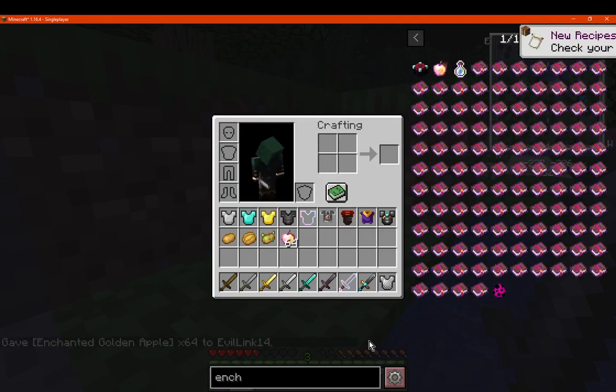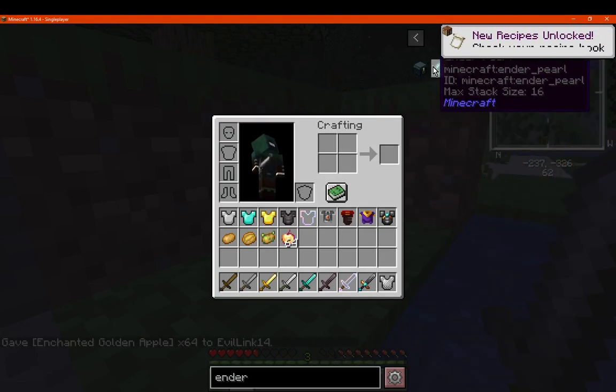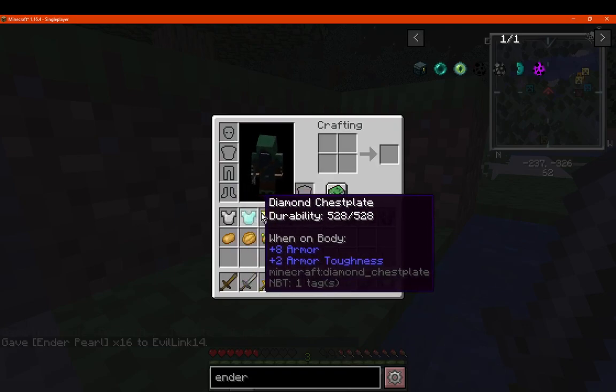There's a different size stack and a pearl, so it'll work. Basically what you want to do is just hover over a particular item and you can see certain information.